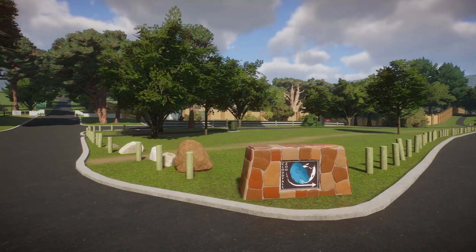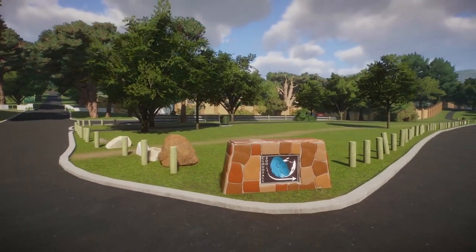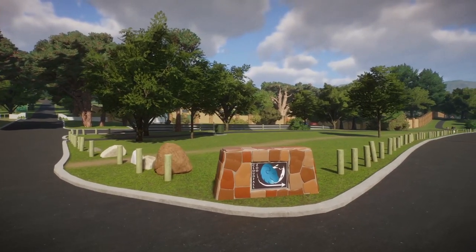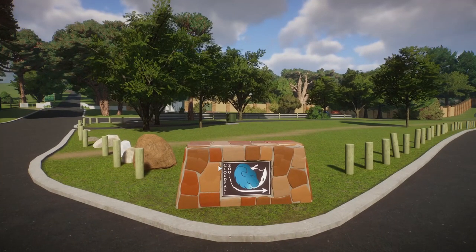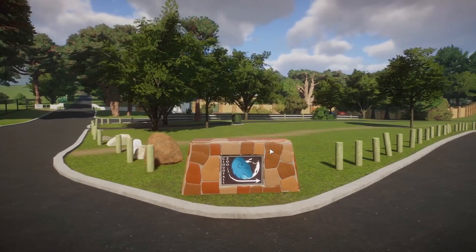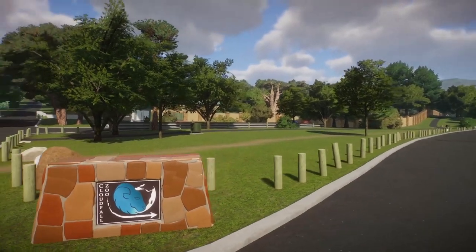Hello everyone and welcome to a new series on the channel — welcome to Cloudfall Zoo. Two videos ago I recreated the abandoned Khrotaskiya Zoo in Cape Town. That zoo opened in 1931 and closed in the 70s, based on the foothills of Table Mountain. I recreated the ruins of what still existed, and I said in that video I was going to come in and, on top of the ruins, build a new zoo. And that's exactly what I've done here.